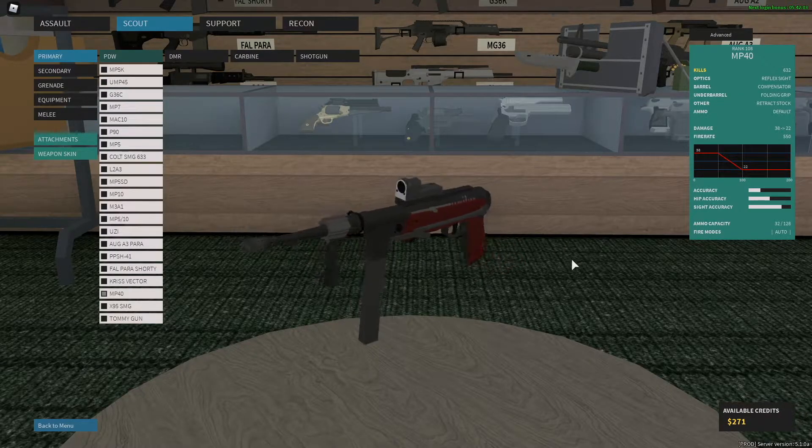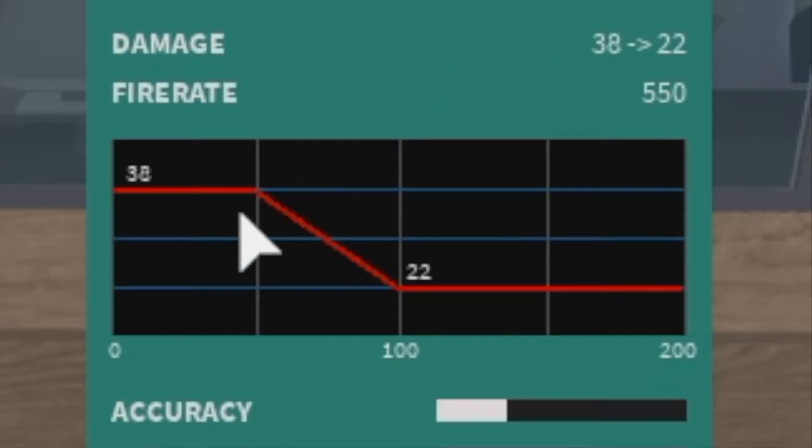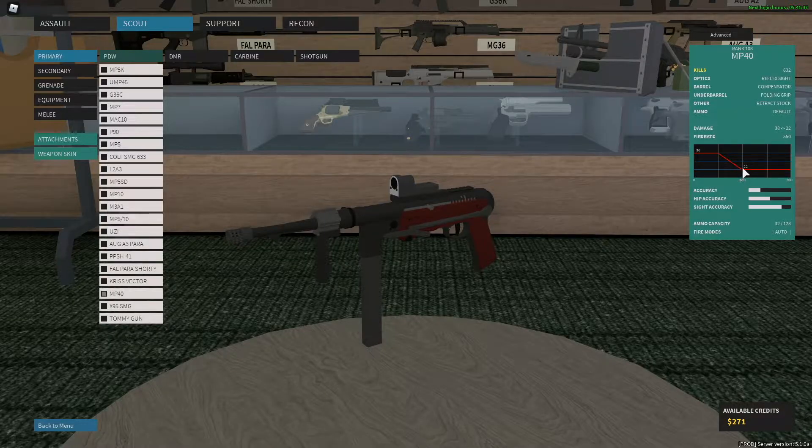Now, one of the reasons this gun is so underrated is you look at the fire rate and you just think this gun probably isn't even that good. I mean, 550 fire rate — granted for an SMG that's not a lot — but it definitely makes up for that in damage, being a 3-shot all the way up to around 65 studs, and a 2-shot headshot up to 50. And it only drops down to a 5-shot body shot from all ranges then, so that's not even that bad.